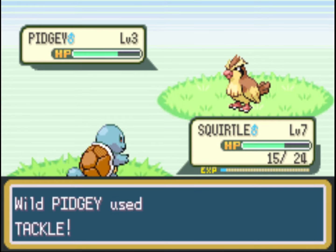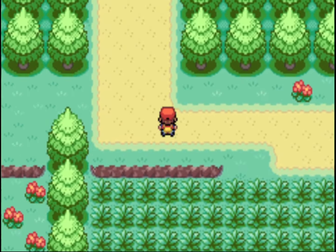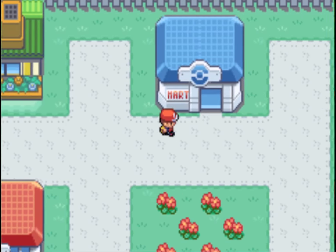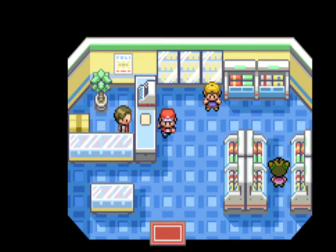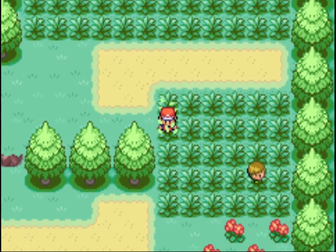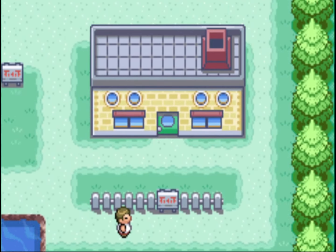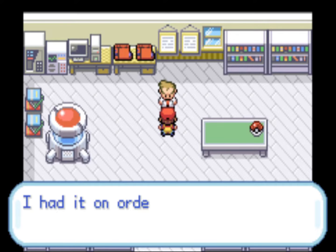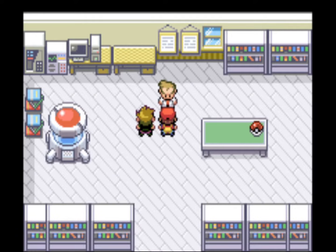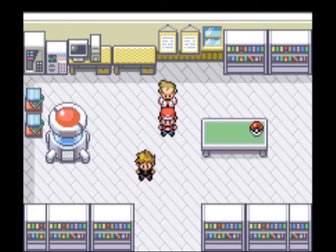We're heading up to the first town to get Oak's Parcel. We'll go to the Poké Mart and he'll give us Oak's Parcel, then head back to the Pokémon Center to heal up and return to Pallet Town. We talk to Professor Oak — he gives us a big talk about giving us the Pokédex. He'll also give us five Pokéballs, but we're going to go buy more soon because we'll need a lot to catch all the Pokémon and get the National Dex.